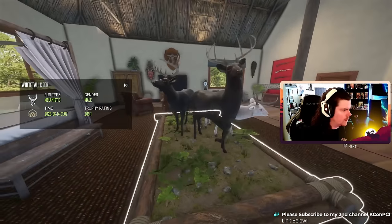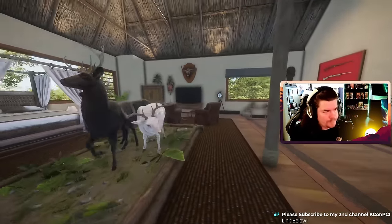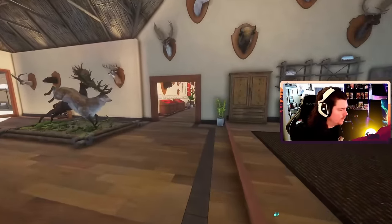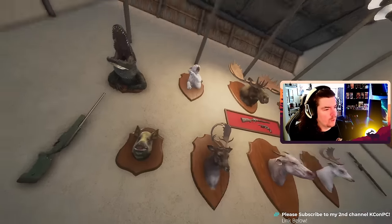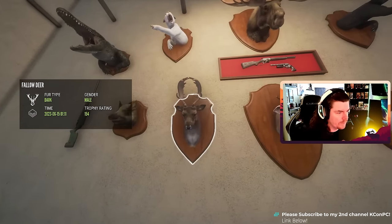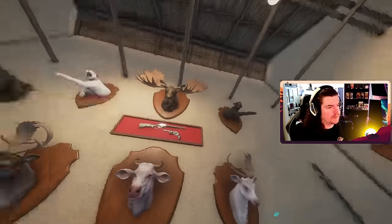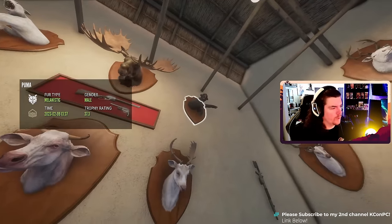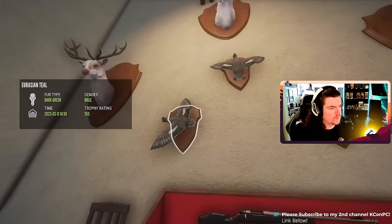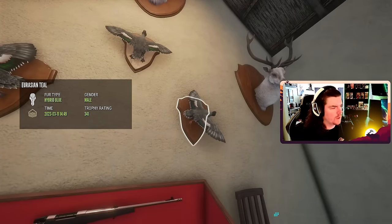A couple melanistic whitetail with an albino. Diamond. Black old wild boar. I'm just gonna kind of skim through these — it's a crazy looking fallow. 294 moose. Dark green, dark green hybrid blue — it's pretty cool.